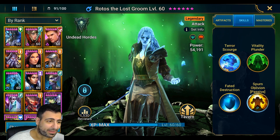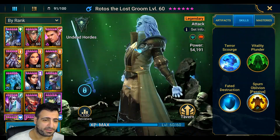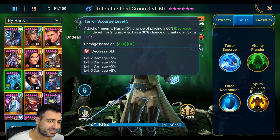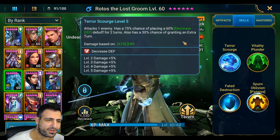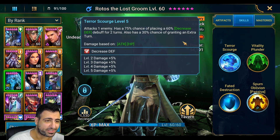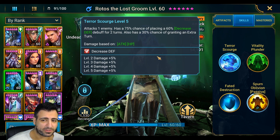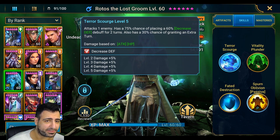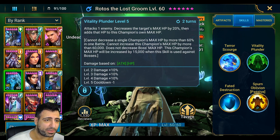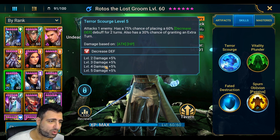Rotos is, in my opinion, the best fusion we've ever had and he is very, very overpowered — that's an understatement. His basic attack has a 30% chance to grant an extra turn, so it's very good to build him with a relentless set. His damage is based on attack and HP, so he does synergize with his vitality plunder ability. I feel like it is worth booking him out because you want him to do as much damage as possible.